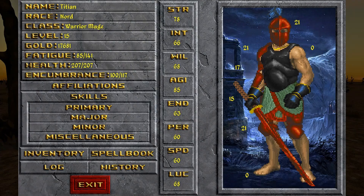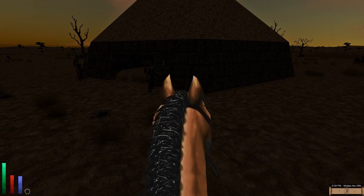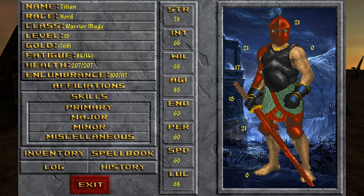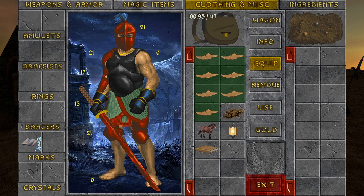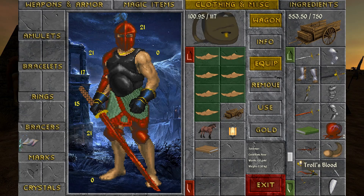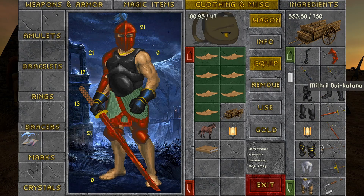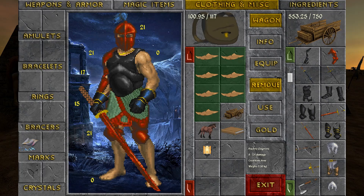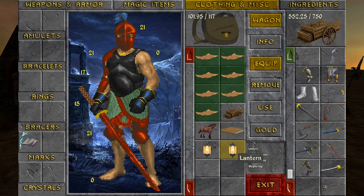Here we are at the Covenant of Dust. We've obviously completed the Cartographer's Guild quest, but we could do something for the witches while we're here — might be fun. Let's save the game. We need to re-oil our lanterns. Our lantern should be good now, and I'm going to swap this out for the other lantern. They both have oil — nice. Here we are at the Covenant of Dust, a witch's coven in the desert. Let's grab a quest from them.